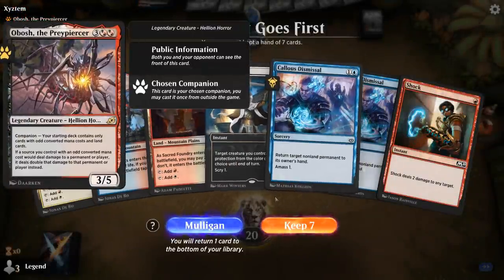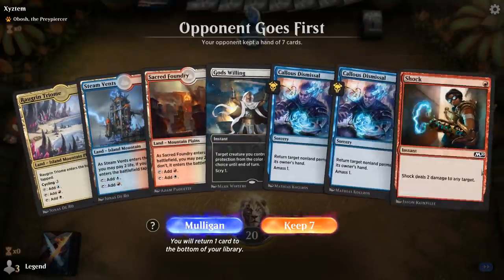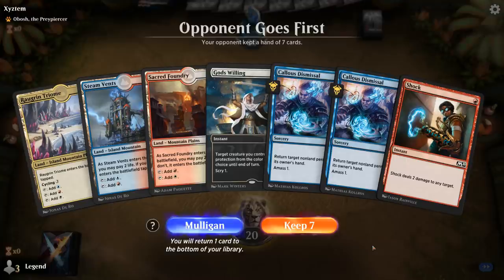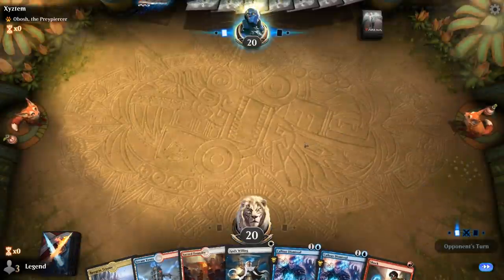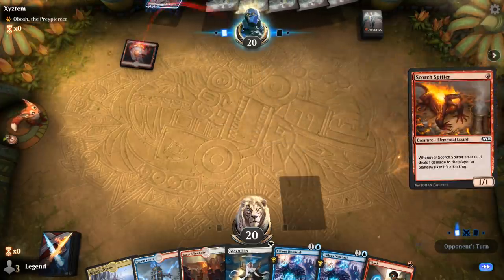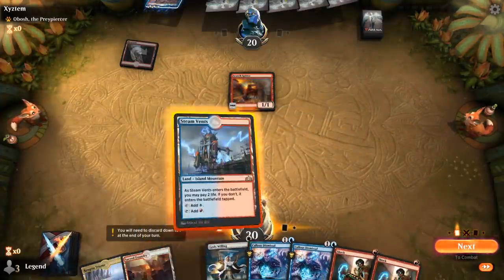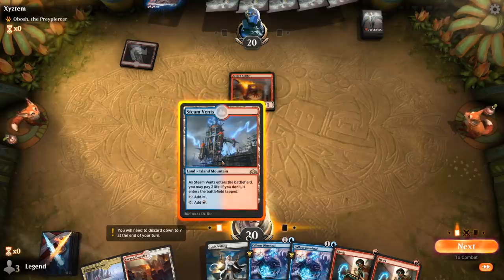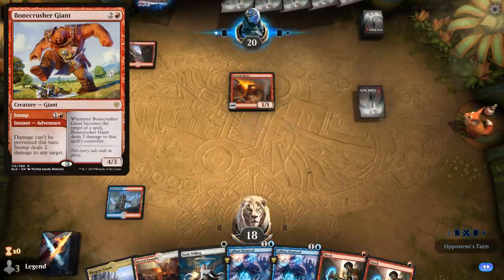We're on the draw facing an Obosh deck — could be Red-Black Sacrifice or mono-black aggro. This hand has a lot of interaction but is a bit light on creatures. The Dismissal will make an amass token in case we find mutate creatures later. If we don't find a creature within our first three or four draw steps we could be in trouble. Maybe it's a mono-red Obosh deck. Probably worth shocking the Spitter. Opponent also gets to play Bonecrusher Giant, which has an odd mana cost despite Stomp being two.